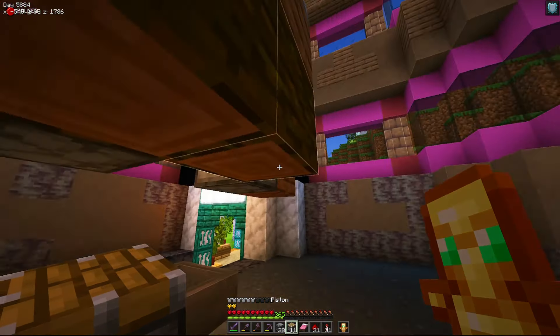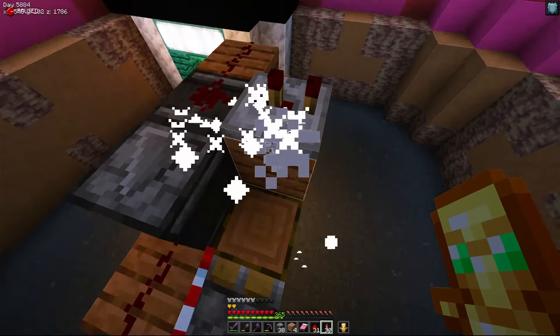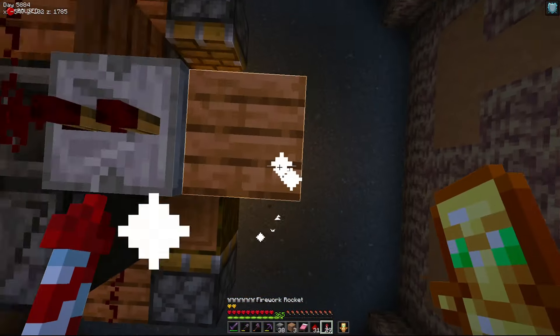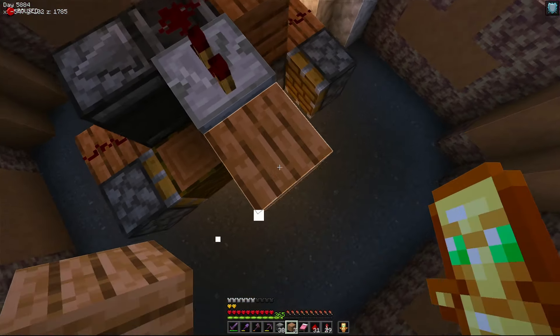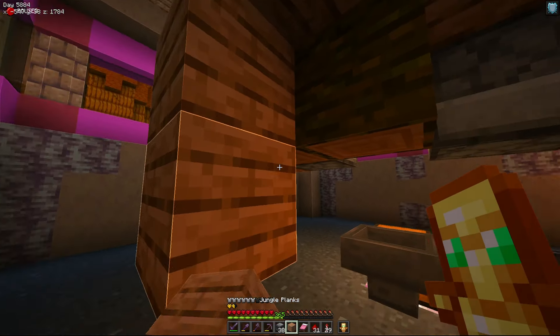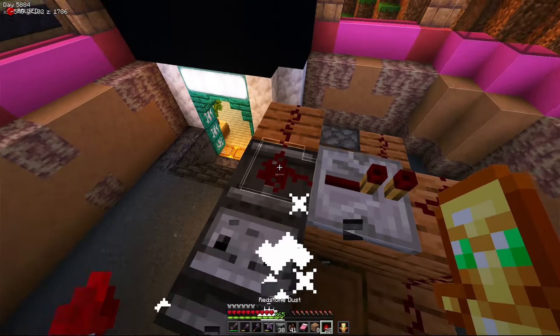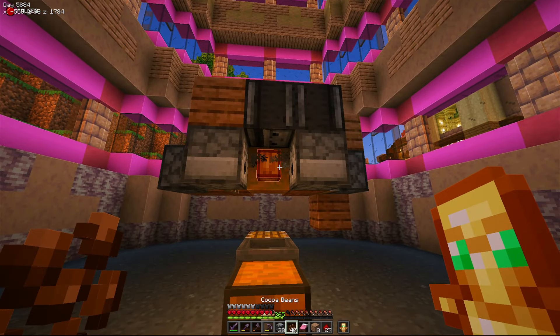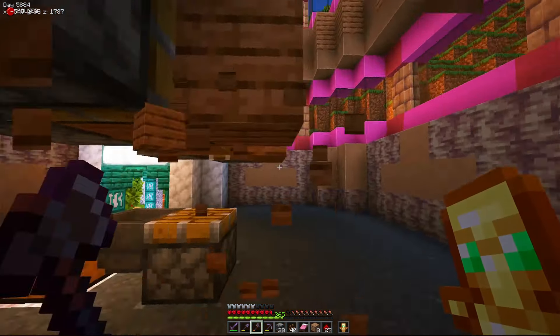We have pistons here and here, and the repeater would wait until that happens. I think it'll actually set it to two ticks, and then it'll attempt to power both pistons at the same time, and the only one that will power is the one that's not already powered. What about something like this? I have another observer here that detects the dust changing. Okay, this is progress.